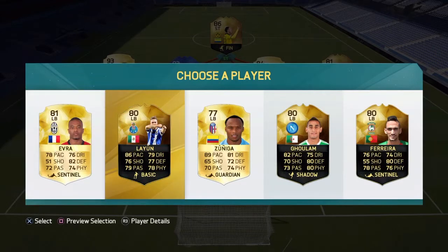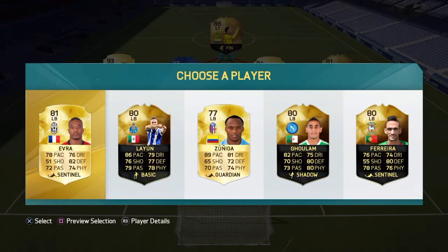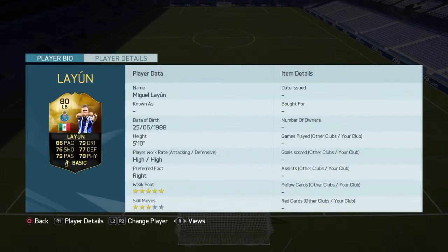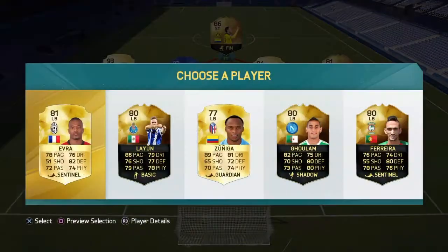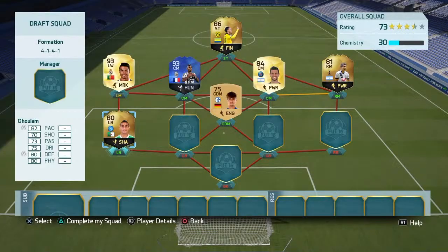Hopefully we get a player that links with Ronaldo. We get Patrice Evra, Lajun, Zuniga, Gollum and Ferreira. Ferreira might help but let's see which ones are tallest. Evra 5 foot 9, 5 foot 10, 5 foot 8, 6 foot 2 and 6 foot - so it's got to be Gollum. He actually doesn't look too bad but there's no chemistry happening at all.